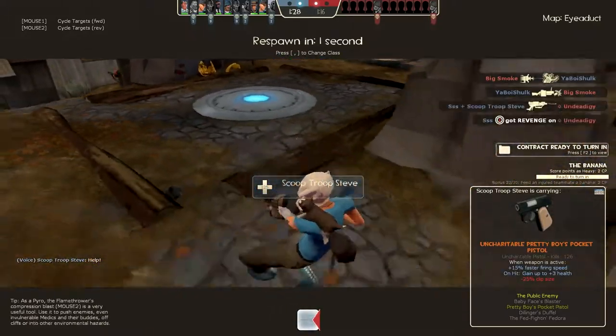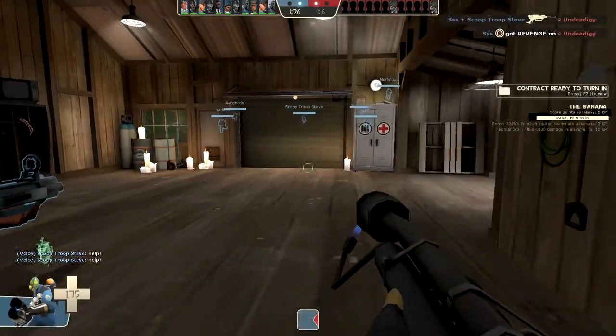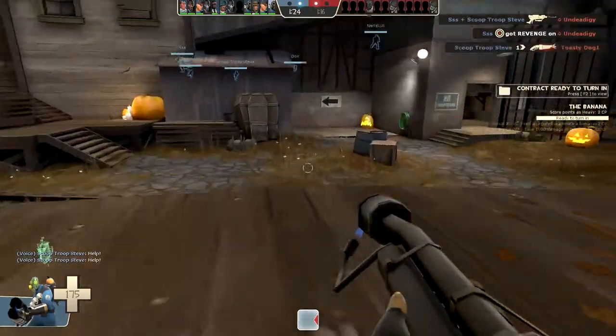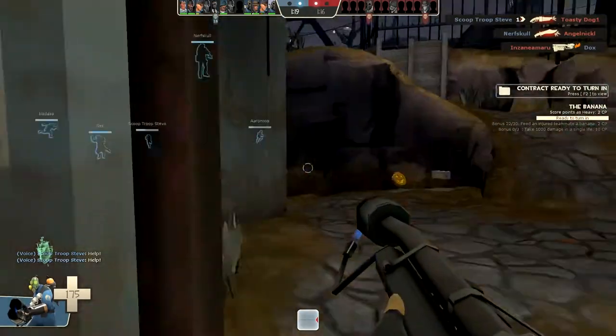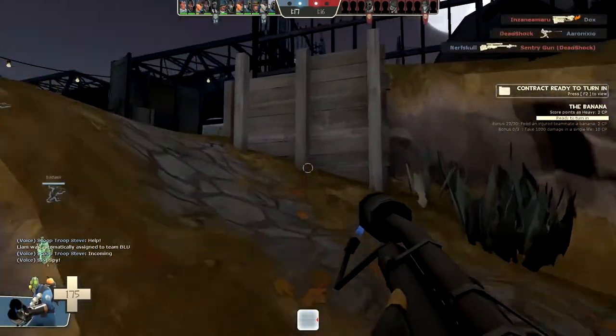Oh look, there's the soul thingy - the soul gargoyle. I don't even know why you'd want a soul gargoyle. What does that level up anyway? I don't know anymore. Scoop Troop Steve's yelling help, help, help - because he's a Scoop Trooper.